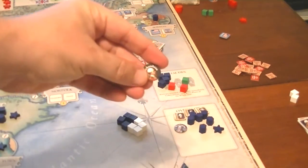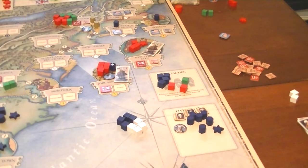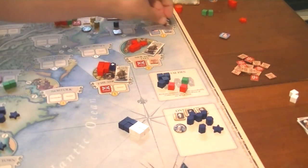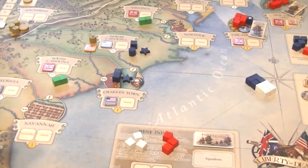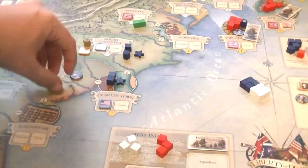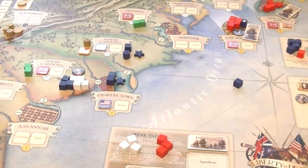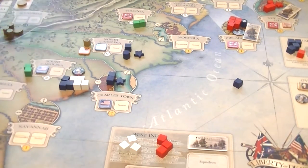Only the British and French can move by sea, not the Indians or Patriots — but since the Continentals are moving with the French, they're able to go along. Boston is rebellion-controlled, so they go by sea all the way down to Charlestown, which is also rebellion-controlled. Then they move adjacent through the arrow to South Carolina, where there are two British Tories. Now we have eight units versus two British Tories, so we outnumber the British and take control of South Carolina, flipping the token to rebellion-controlled.